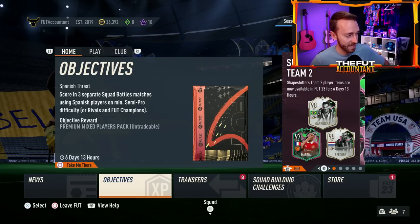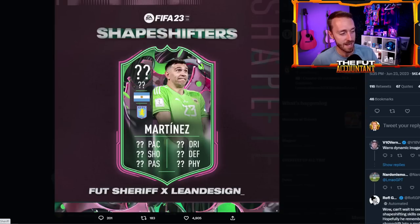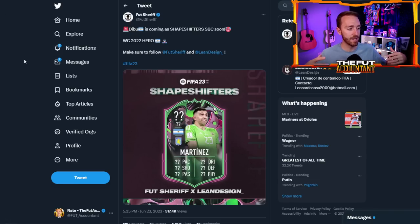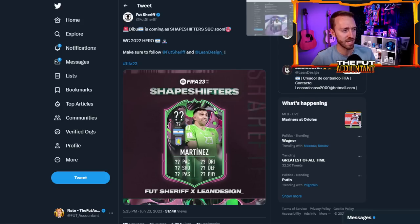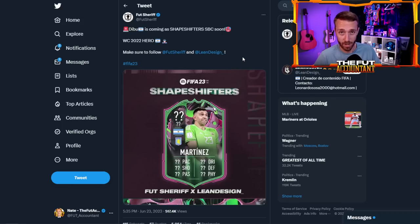Speaking of upcoming SBCs, we've got some leaks and some crazy ones — hot off the press. Martinez is getting a Shapeshifters SBC. One of the heroes of the World Cup. Please be this dynamic, EA — that would be absolutely phenomenal. This goes along the same lines as EA moving goalkeepers to different parts of the pitch. Where is this Martinez going to be moved? Center back, midfielder, striker? We don't know, but he's most likely getting a position change away from goalkeeper. That's a fresh leak — I don't know if it's dropping today. I also think it might be Czesław, another goalkeeper that's been leaked. He could be our SBC player today — might be a quiet Saturday, but I'm very anticipatory for this one just to see where Martinez gets released positionally.